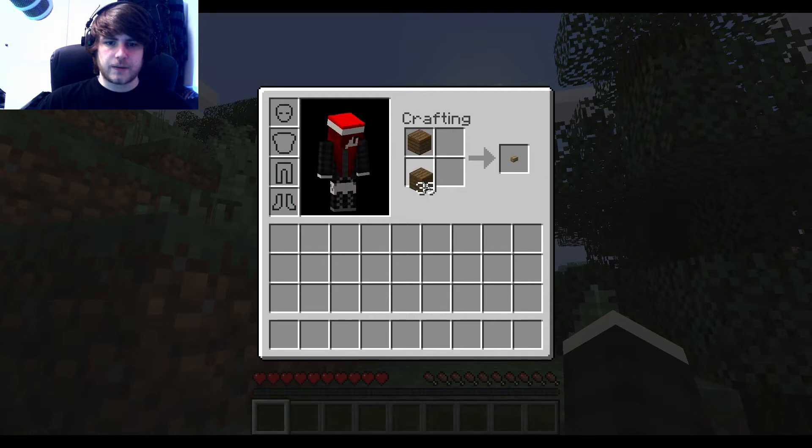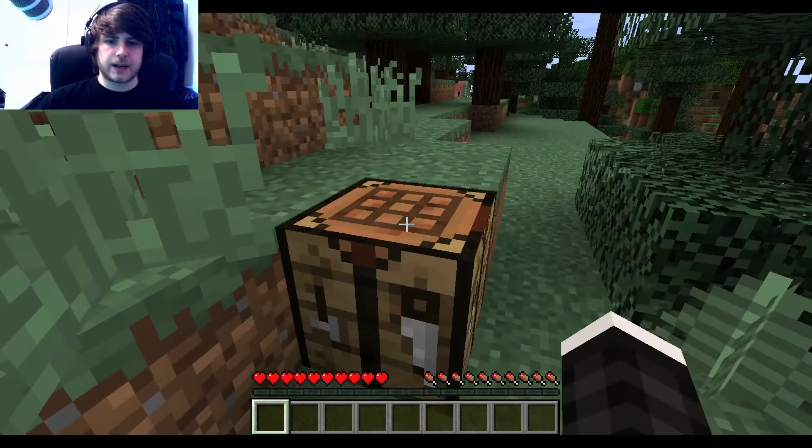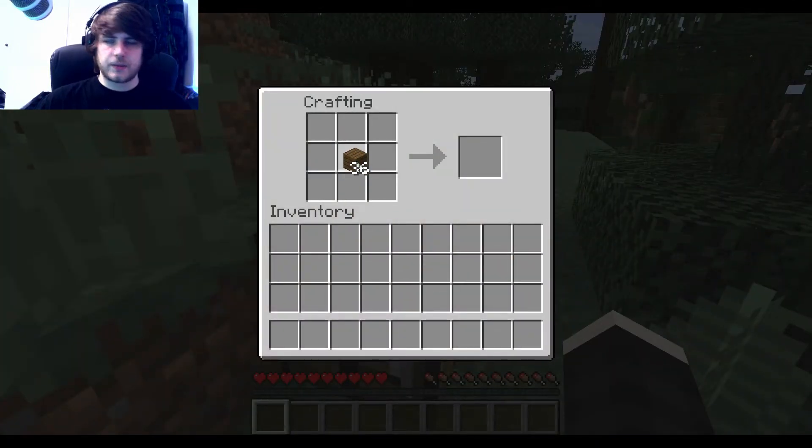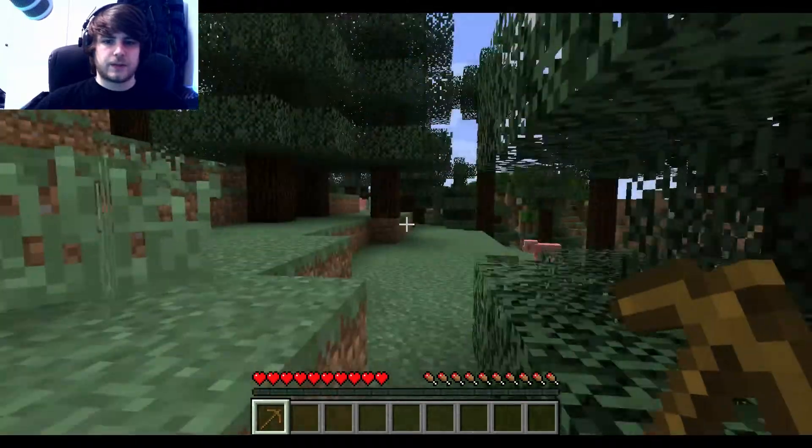You want to start off by putting one wooden plank in each of the four boxes to get a crafting table. Now when you get a crafting table, place it down and left click it. You want to make some wooden sticks — that's two wooden planks on top of each other. The logic behind building something in the crafting table is you shape the item you want to build. So if you want to make a pickaxe, you put two wooden sticks as the handle and three wooden planks across the top — and you get a wooden pickaxe.